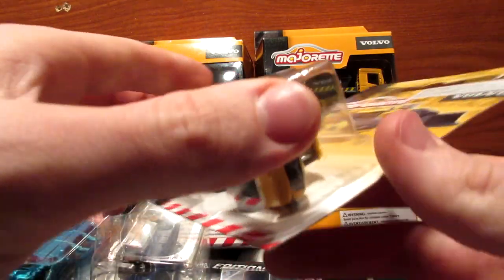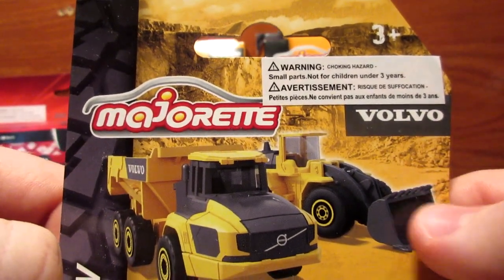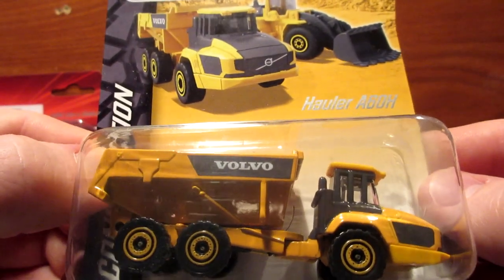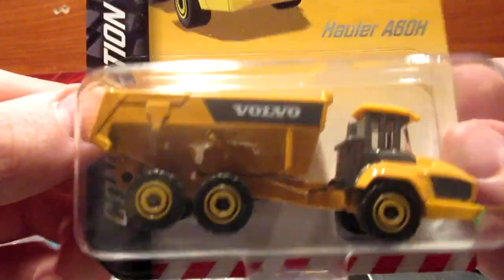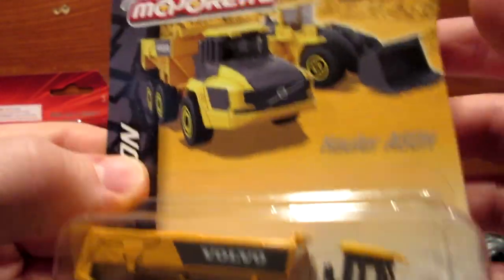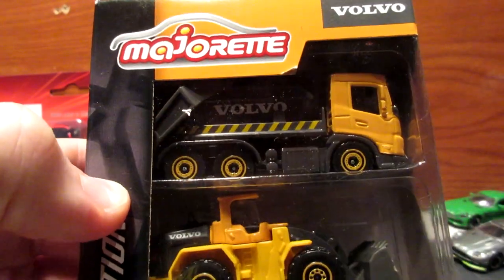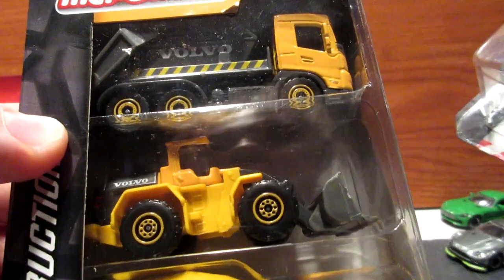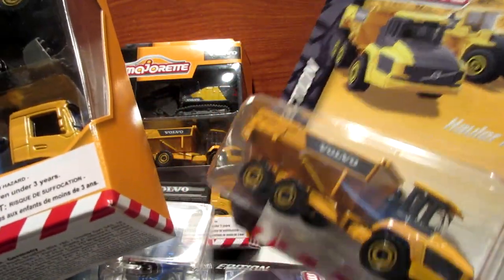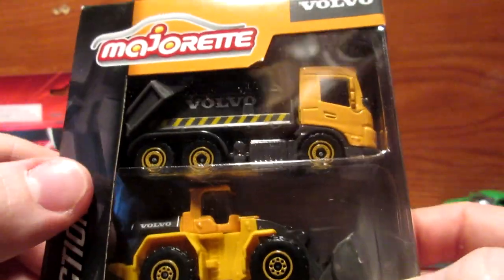There are three different sets we're going to take a look at today. The first one is this brand new construction series from Majorette involving the Volvo license — it includes all new models from Volvo. This is probably my favorite of this new series, which is this Hauler A60H, a very realistic and nice quarry-style dump truck. It looks like this model has double moving features. There appear to be four or five models available in this collection. You can get them in single packs or three packs. The three packs are $5.97 and the single ones are $3.90, so I prefer to pick the three packs — it costs less and you have three models, so if you're a full collector you should go for the three packs.